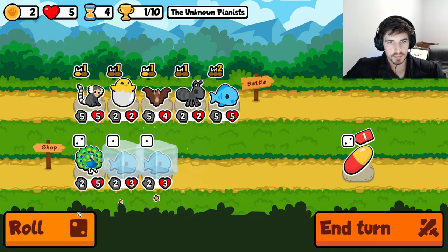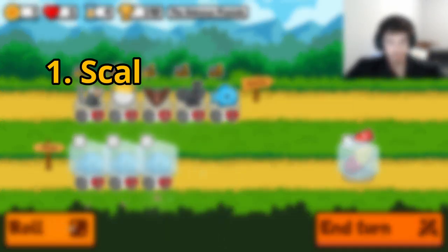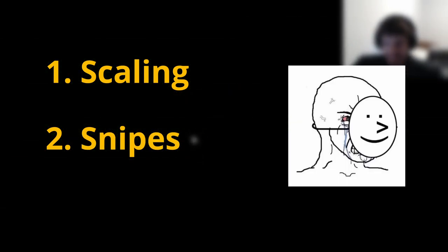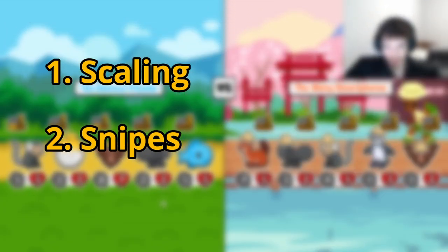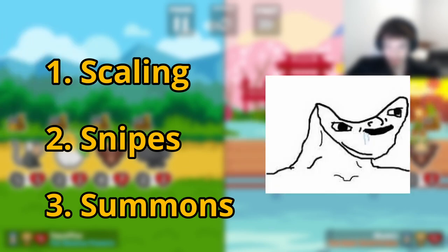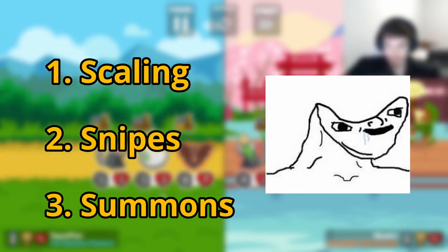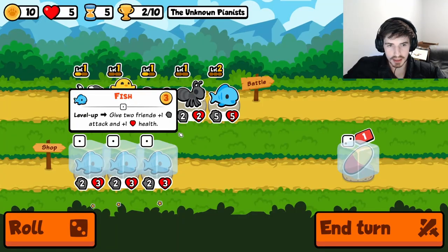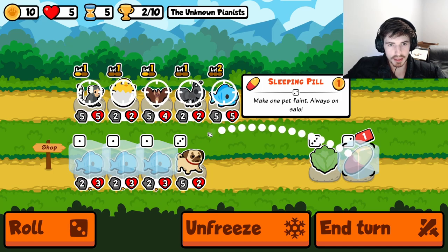First things first, what type of builds even are there? The Super Auto Pets meta has and always will boil down to three main build paths. One: scaling, for the chad gamers. Two: snipes, for those who don't actually feel like playing the game. And three: summons, for people who want to run the exact same build over and over on repeat without thinking. Each of these builds will manifest slightly differently throughout the game, but this strategy will apply regardless of which build you're aiming for.